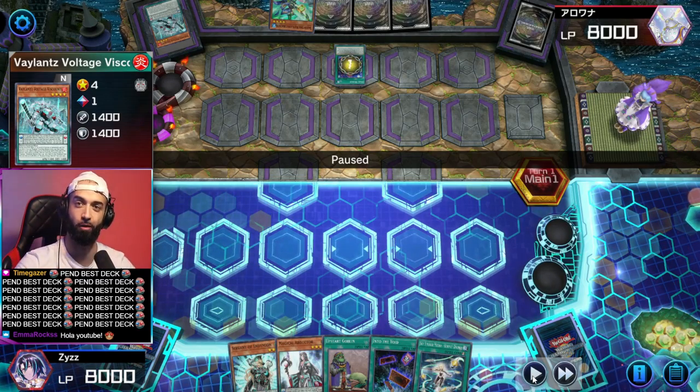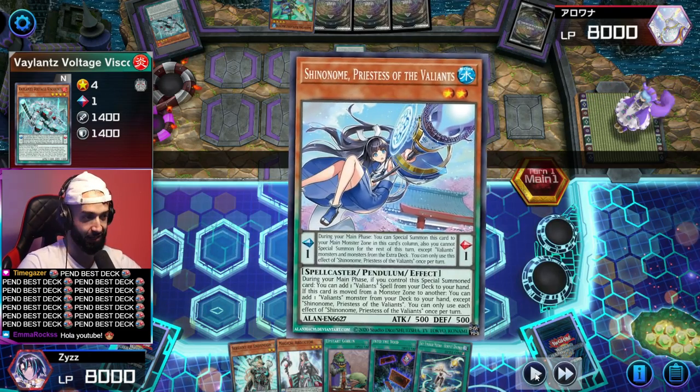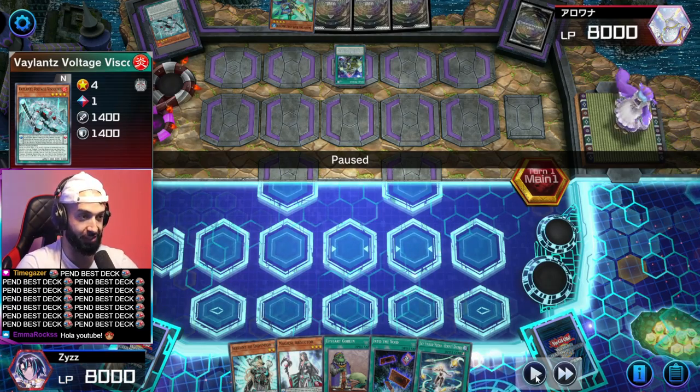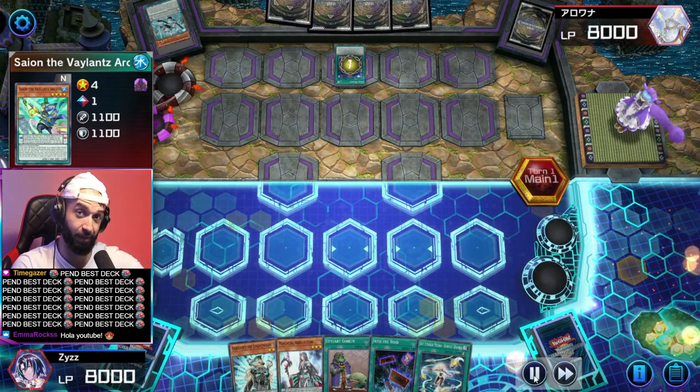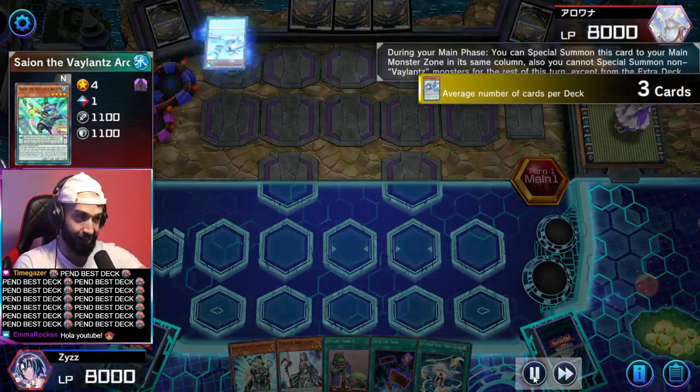It's not even just Secret Village. I don't even want to ruin it, just watch this video. This is unbreakable going first, and if I have trouble breaking this, I can only imagine what Purely can do — they can't do anything. This deck auto-obliterates Purely. You guys gotta see this replay because it's absolutely insane. Also, before we get into this video, I want you guys to see the most beautiful card ever made in history — he's actually about to summon it.